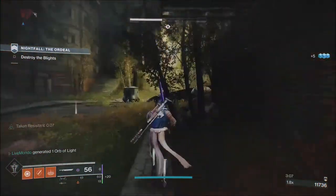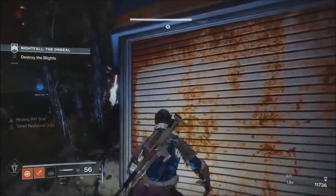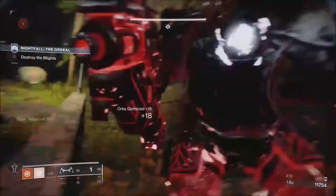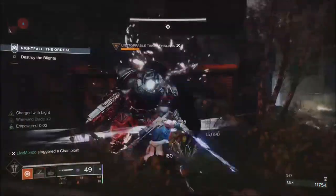There are other options I could have used — Lucent Blade, which increases sword damage — but I chose to go with High Energy Fire. You can see here I managed to get a really good melee.